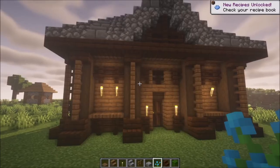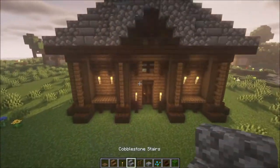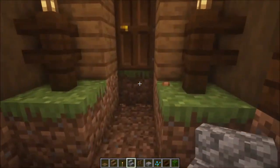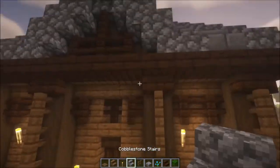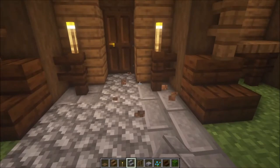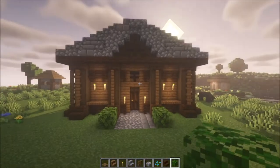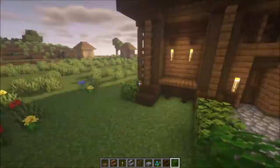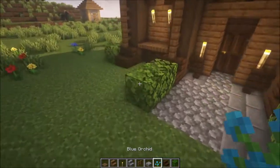Next up we are going to decorate the entrance of the house a little bit before we decorate the interior. Make a nice entrance and use stairs instead of full blocks — you can even use slabs if you want. Then add some leaves on the sides and on the corners, and I'll add some orchids as well.